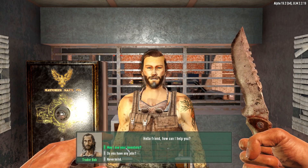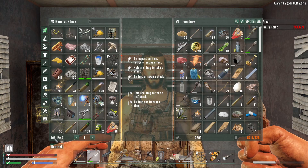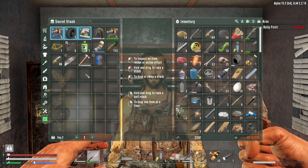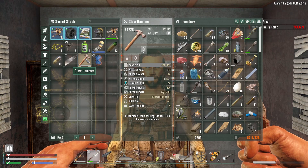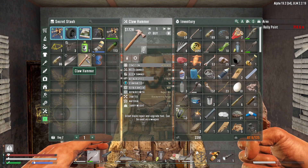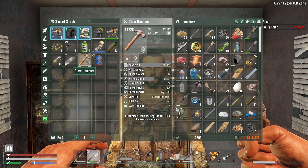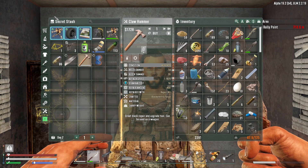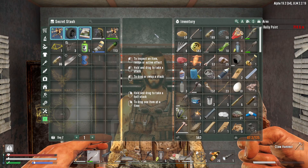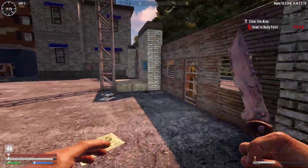It restocks on Day 7. Should I buy this claw hammer? I'm pretty sure if I buy it I will find one, but I'm going to buy it anyway even if I find one right in the next item I search. I am proud I didn't buy a weapon. There you go.